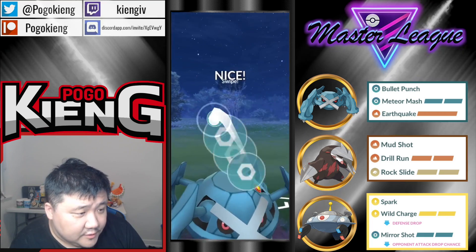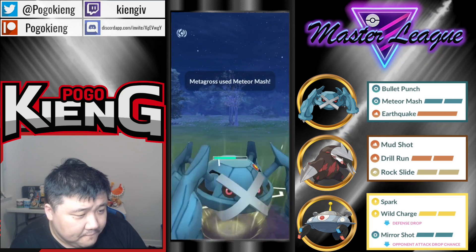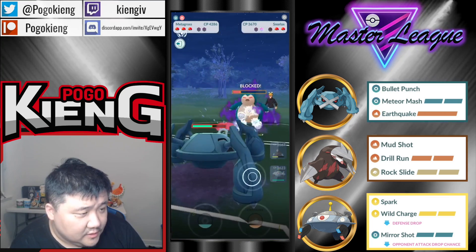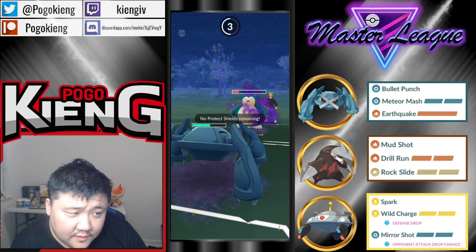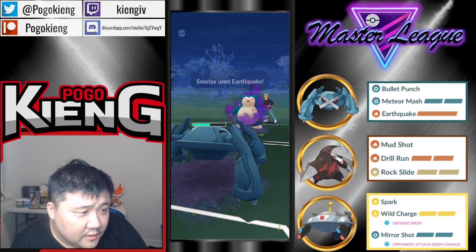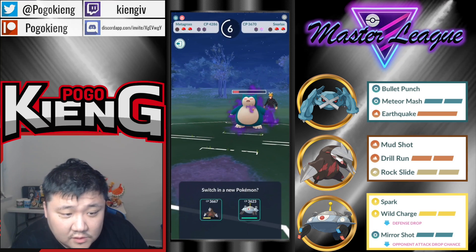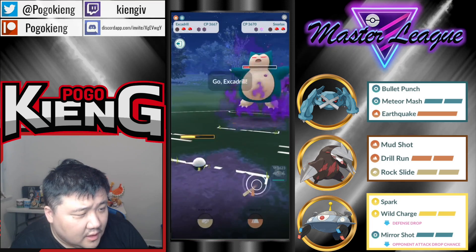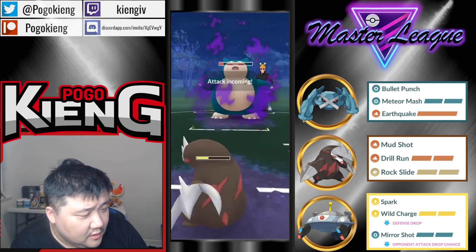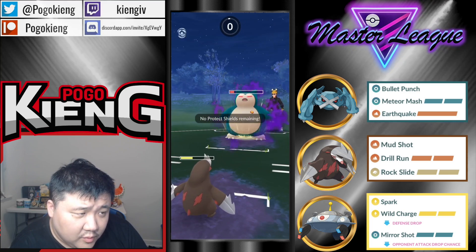Gonna be able to throw the Meteor Mash. They shield. Yeah — there's the Earthquake. EQ made total sense, especially once they threw the Body Slam. They Body Slam — this definitely won't KO but will put it pretty low.